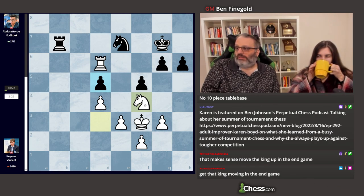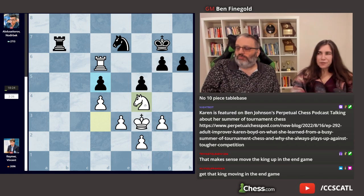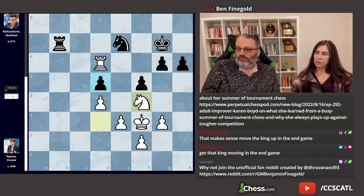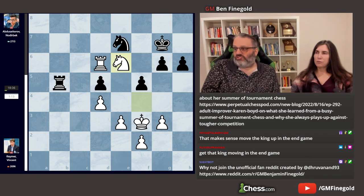The engine doesn't play the human move here, but Abdu-Sotarov is a human, so he played the human move — the only move I would ever consider: rook b5, defending the pawn. I would never think of another move. Then he played Knight e6 check, which is just sort of a random check that doesn't really hurt anything. And then he played Knight c5.